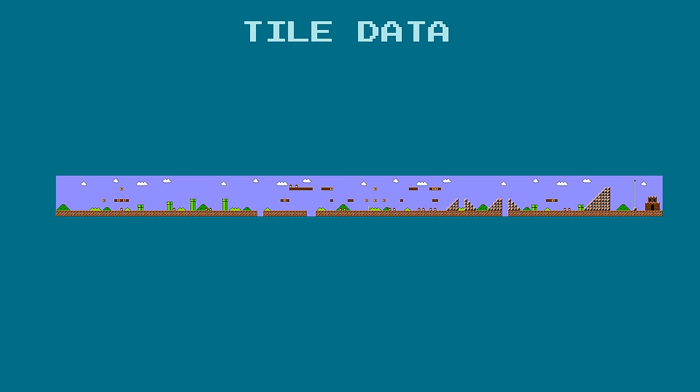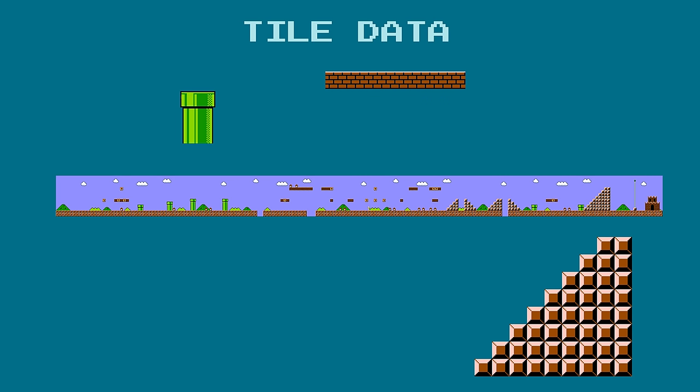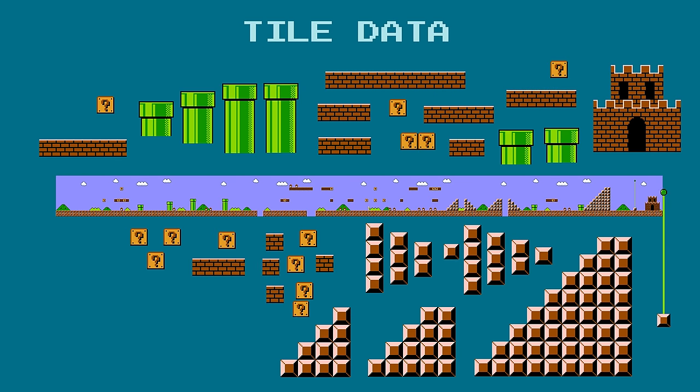Instead, larger sets of tiles and groups of blocks are divided up into their own objects. For example, a pipe object, a block staircase, a row of bricks — and then these objects are placed around the world. There are a lot of peculiar and interesting ways that the level data is compressed into this format, so I'd like to go over the entire format in this video.